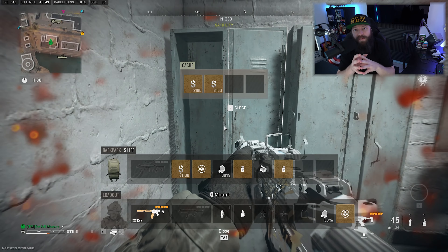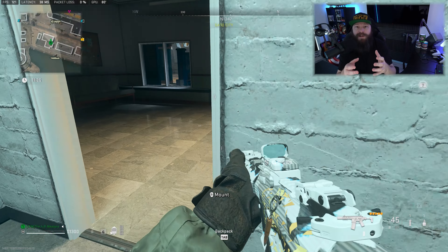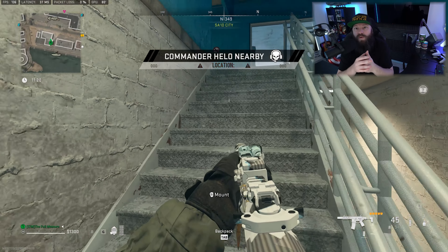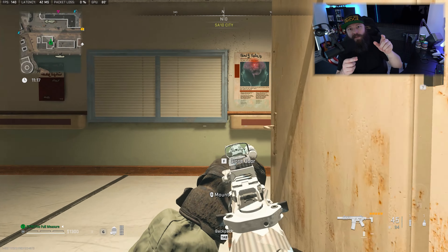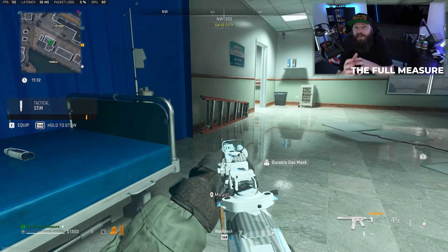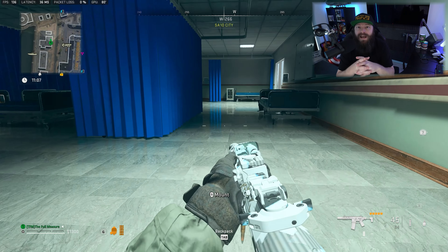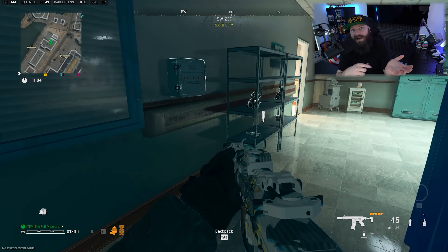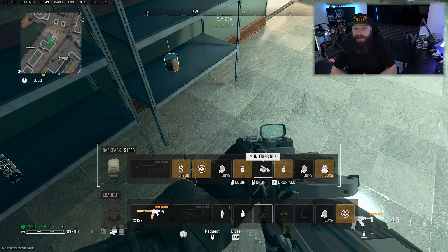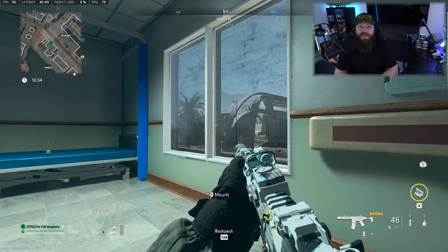Moving on to the second and more challenging part: radiation blockers. These also spawn all over the map and you can usually find them in medical cabinets inside bathrooms, but hospitals have a much larger concentration of these medical cabinets and consequently more items. A great strategy is to drive around the map and hit five different hospitals in one deployment, gathering as many radiation blockers as you can, then extract and start again.